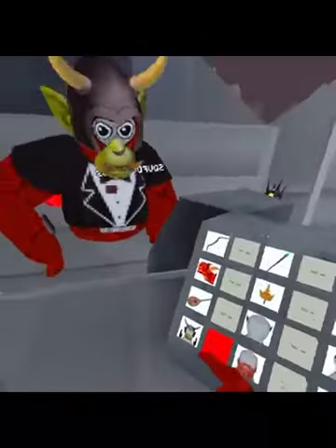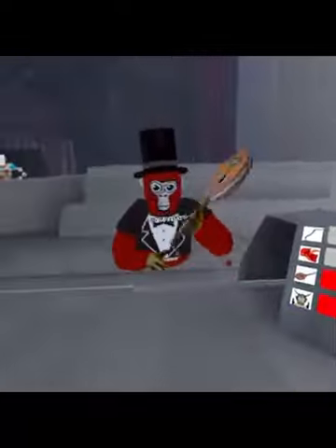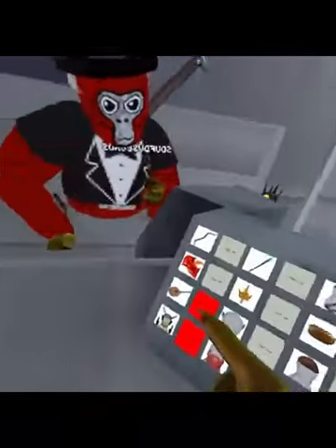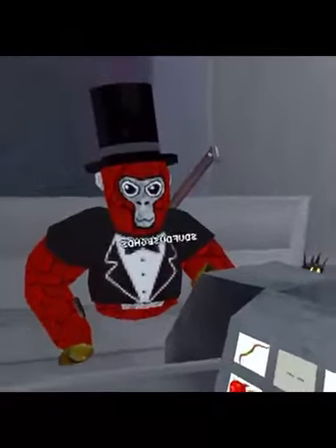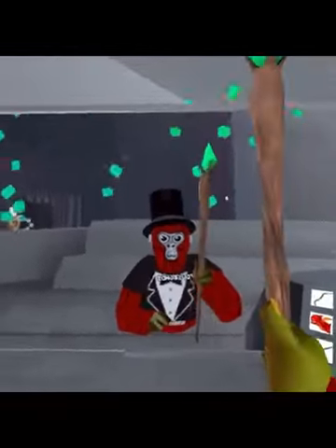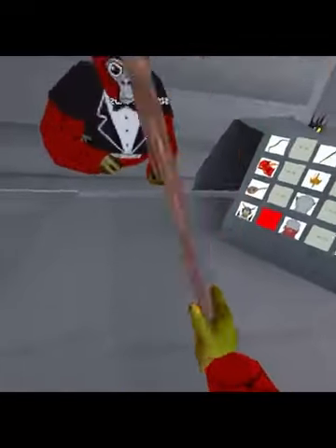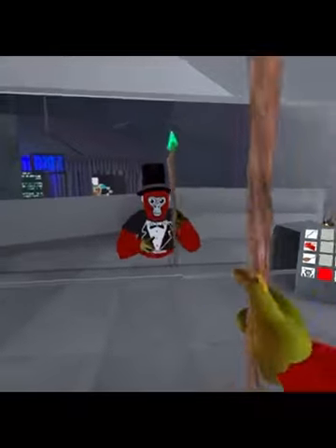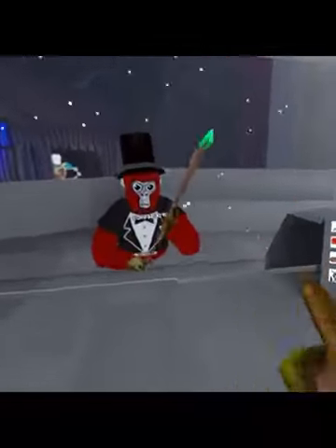Usually the guitar plays music. We have the staff, which is one of my personal favorites. Whoa, you can go through the ground with it! It has like a cool down, but sometimes you can click it and it'll just launch you.